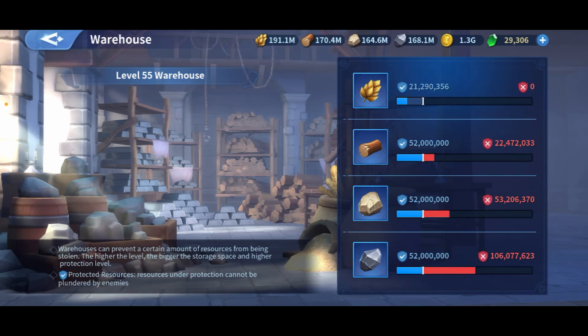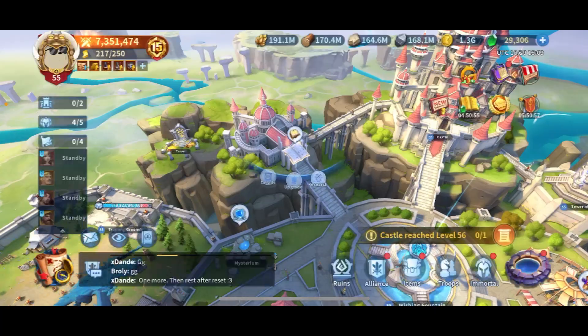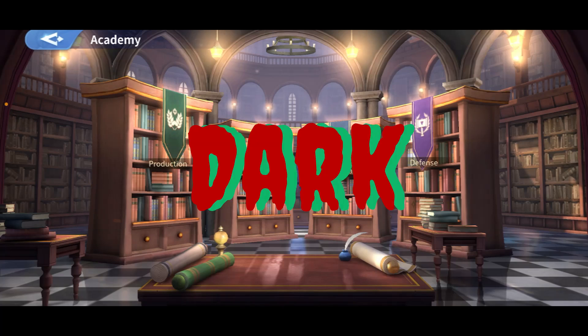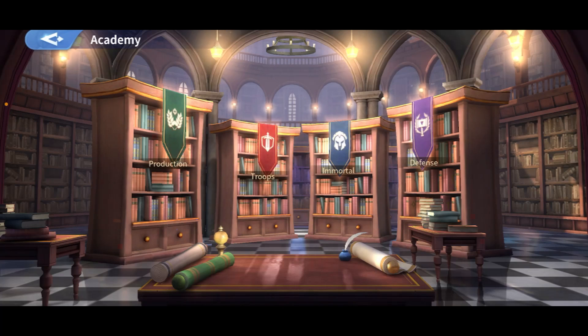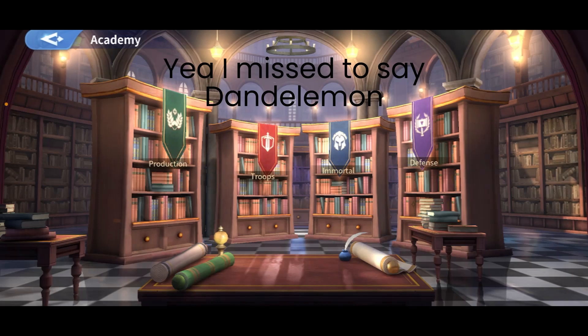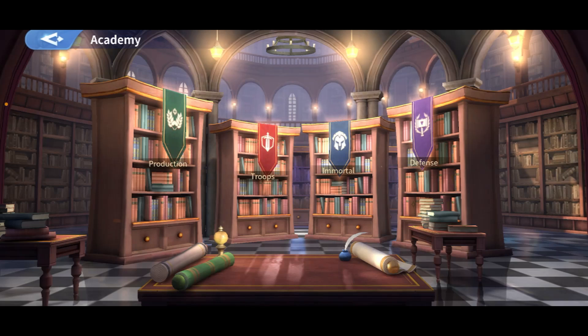And benefit number three: you protect yourself better. With the warehouse protection technology, if you're under attack, the probability of getting completely emptied is very low — you'll still have resources left. Those are the three benefits — the best technologies you can do. Now the second code word of the day is DARK — D-A-R-K — dark. Happy Halloween folks! I hope you enjoyed this video. This is Dande from server 73, see you in the next one!